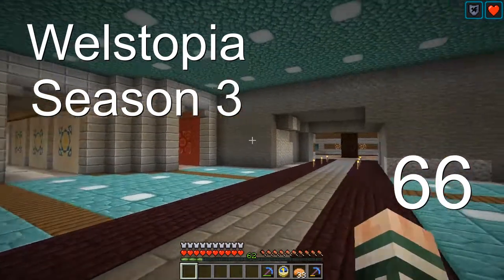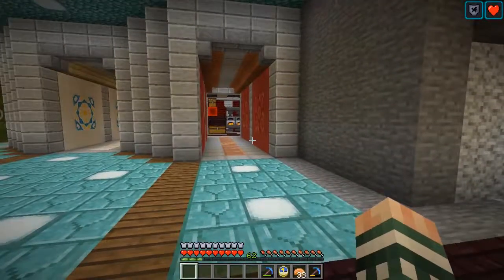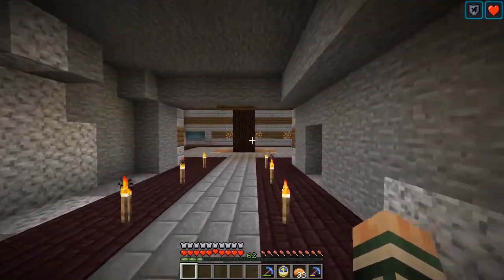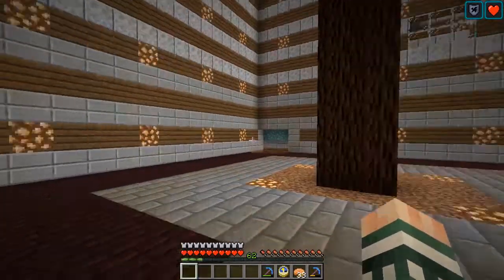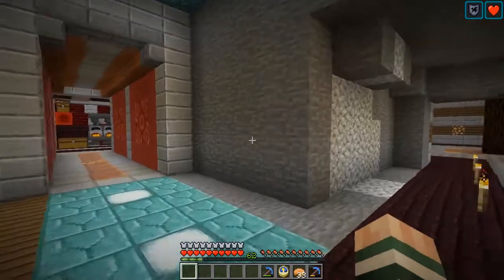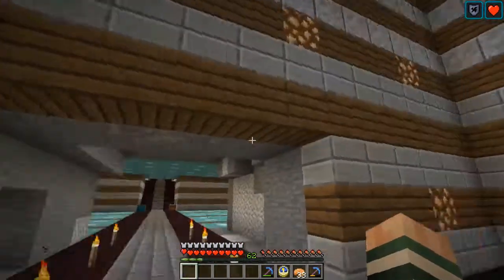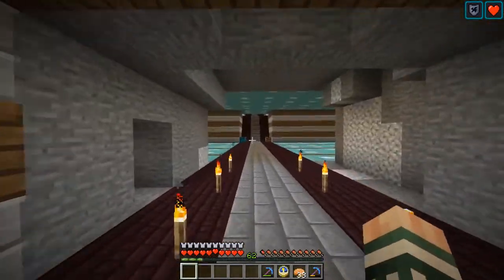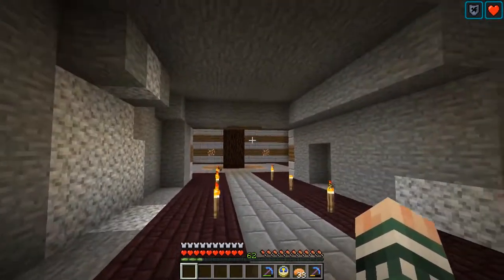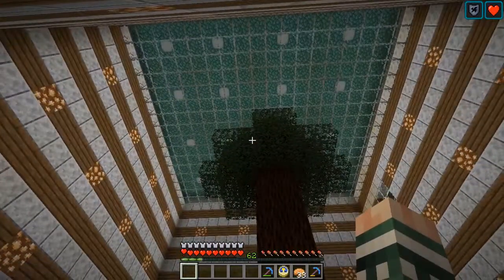Welcome back everyone to Wellstopia. We have finished the four branches on the gray temple, and it is time to take care of the tip of this tree as we lead up to the great tree. I am going to taper the sides so that we gradually go in until we meet just off the center, while gradually moving up so that this corridor's height is the full height of the tree room. Looking up, you will be able to see the leaves, maybe the entire tree, as you approach.